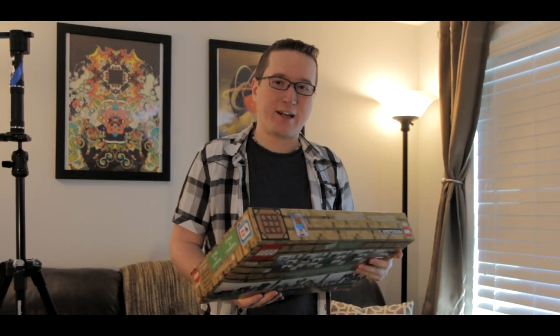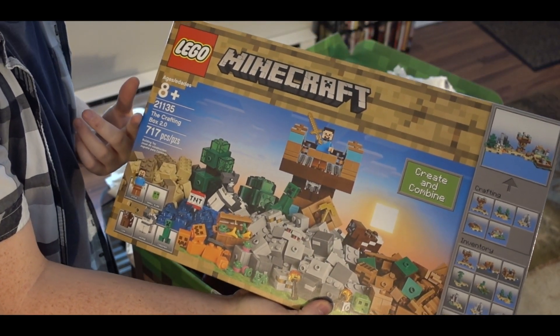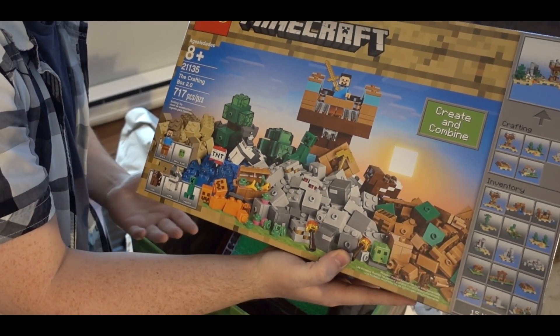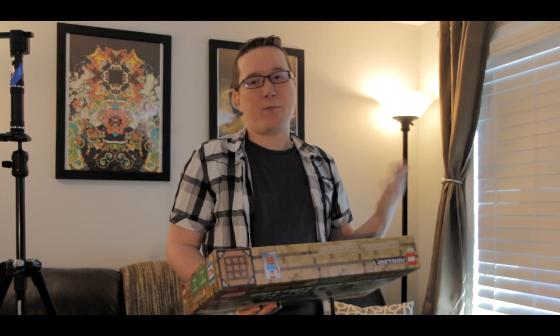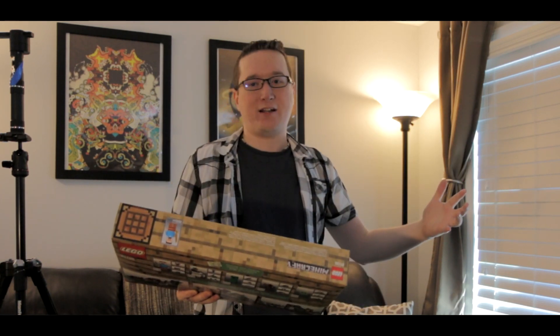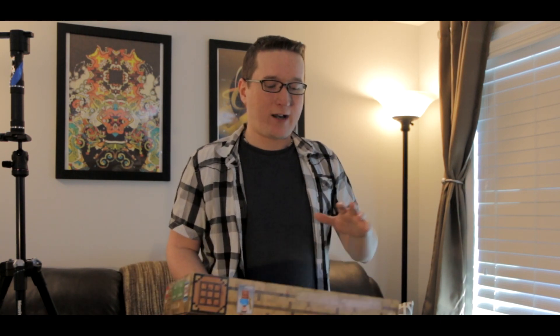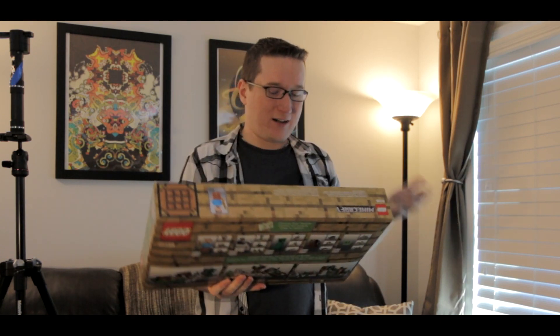The first thing that Lego included in the box is something that I personally really like, and that's a thing called the Crafting Box 2.0. It's basically just a bunch of randomly assorted pieces that you can sort of build whatever you want with. I remember as a kid, the one thing that I liked about Lego was having that giant bucket of Legos where you could just sort of use your imagination. Having a crafting box of all sorts of different random pieces is definitely pretty awesome.